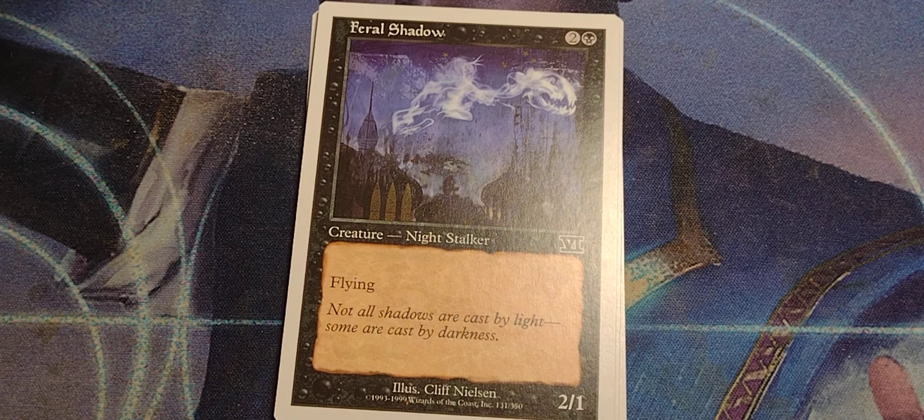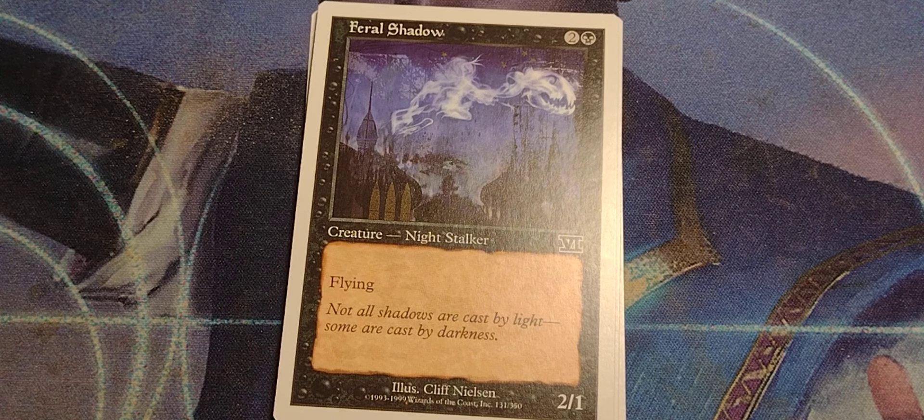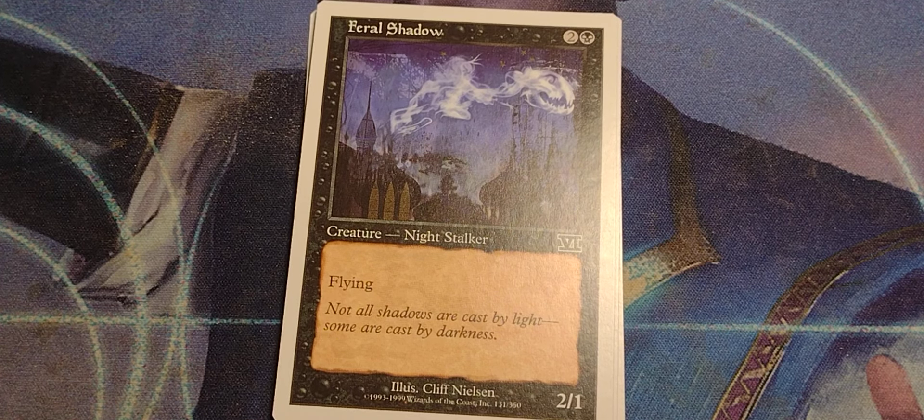Feral Shadow. Well, you know, if it would come in and let me feed it, it wouldn't be feral. At least... seriously. 2 and a black Night Stalker. This is when they still had specialty names — I think the Oracle text probably calls it just Spirit or something. 2/1 with Flying.